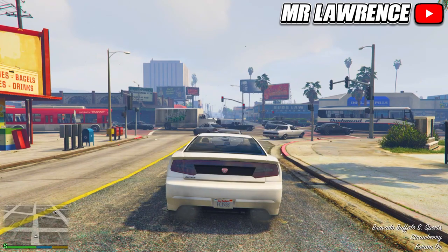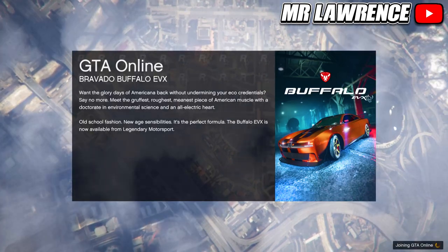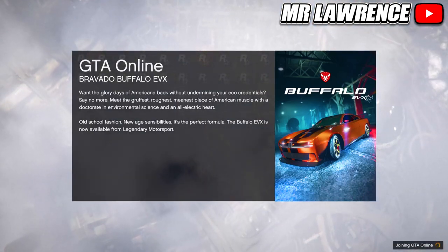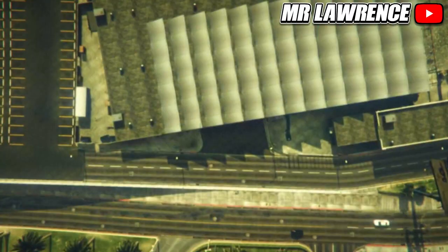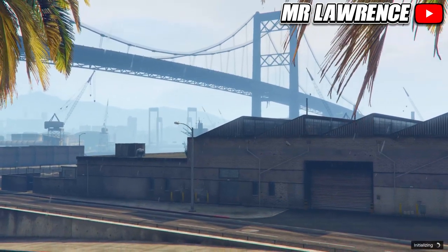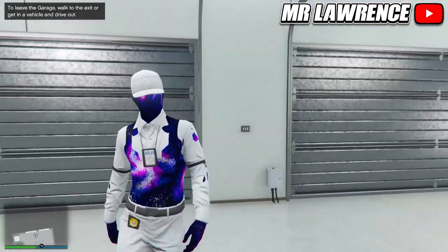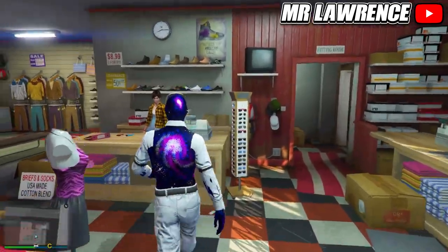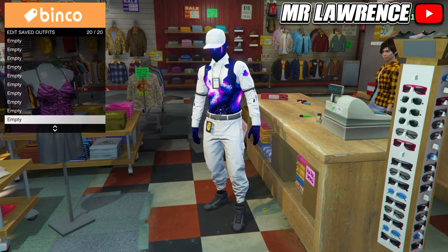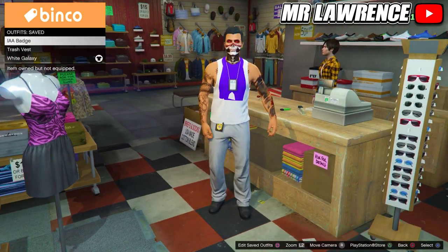While you are in story mode, go straight back to online. Once you are back in online, go to the clothing store. You will still have the outfit equipped that you wanted to keep. Save that outfit in slot number 20.